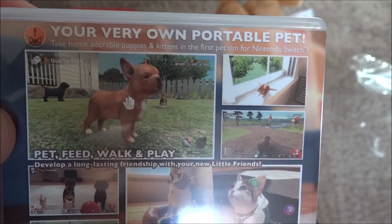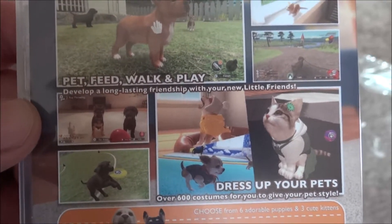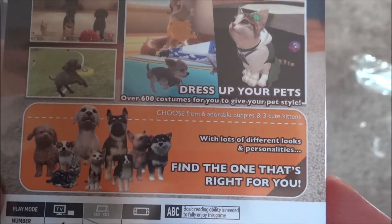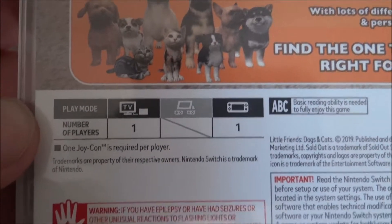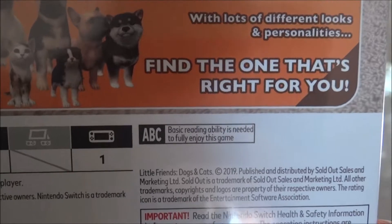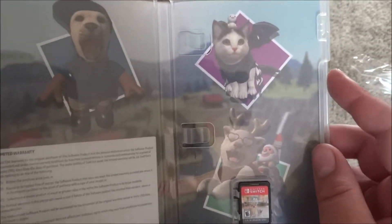Your very own portable pet — take home adorable puppies and kittens in the first pet sim for Nintendo Switch. Pet, feed, walk, and play. Develop a long-lasting friendship with your new little friends. Dress up your pets — over 600 costumes for you to give your pet style. Choose from six adorable puppies or three cute kittens with lots of different looks and personalities — find the one that's right for you. Number of players: one. One Joy-Con is required per player. Rated E for everyone. Basic reading ability is needed to fully enjoy this game. Looks like there's no Pro Controller support.